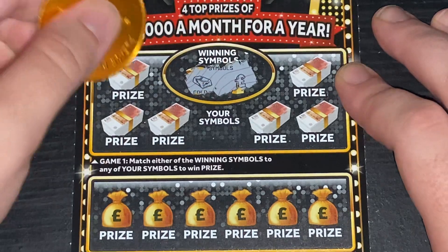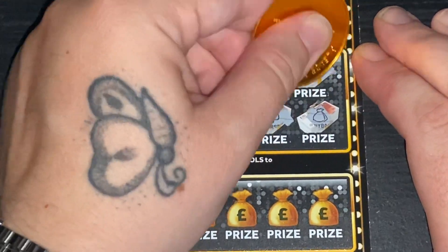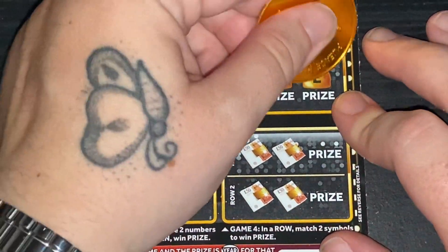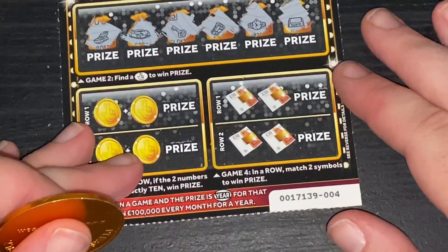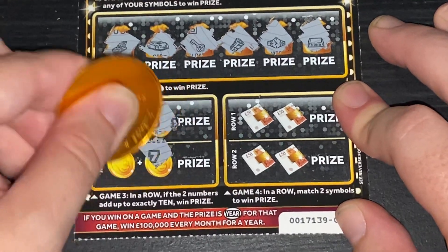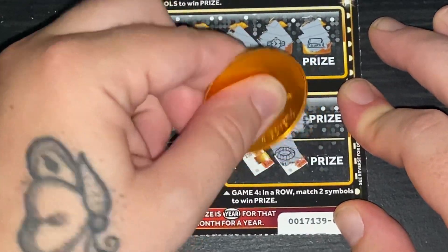Card two — looking for a pound and a gold. Vault, chest, safe, purse, money bag, and a nugget — need that on the last one. Come on fingers. Watch, roll, key, car, and a boat. Come on, match a 10. Six and seven, six and seven — nope. Seven and four — no matching two symbols. No luck on that one either.